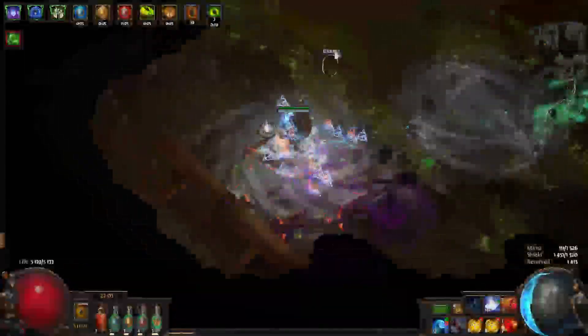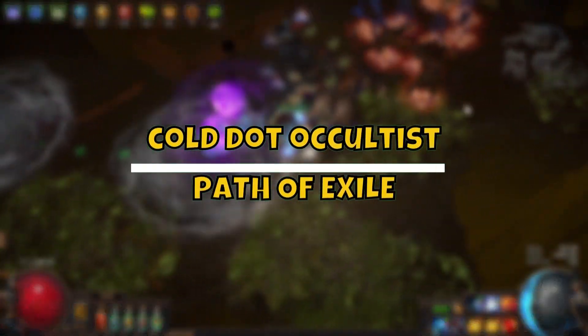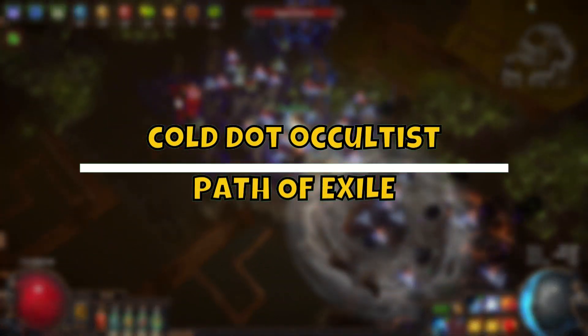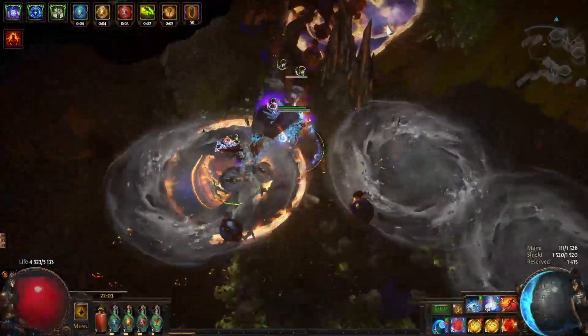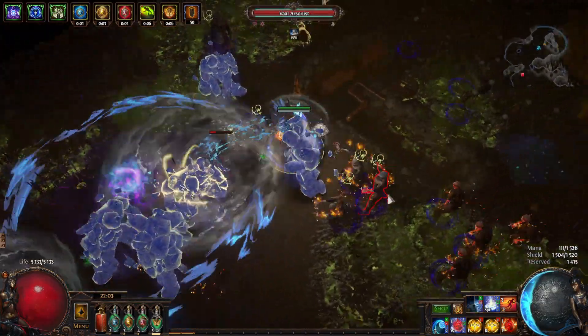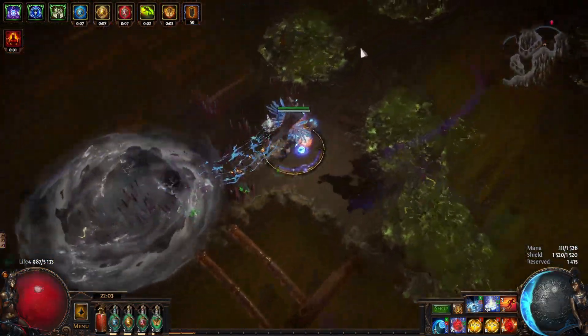Hey, what's up everyone, hope you're all having a wonderful time. Here we have a quick guide on the Cold DOT Occultist in Path of Exile. The Cold DOT Occultist is a strong and versatile build that can excel in both clear speed and boss killing. With careful positioning and management of Vortex, you can create powerful areas of denial.